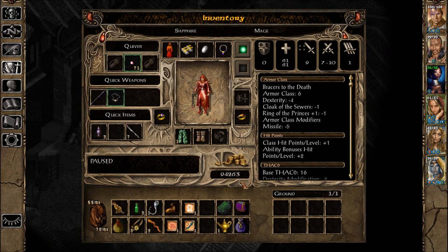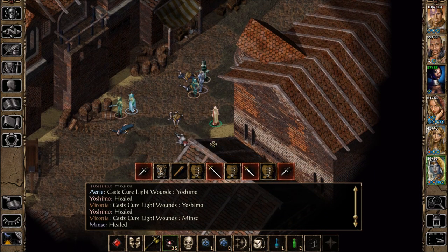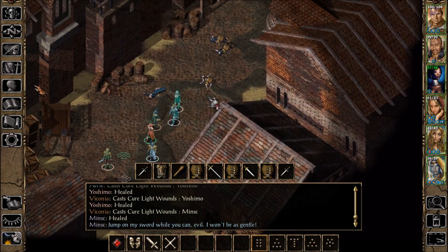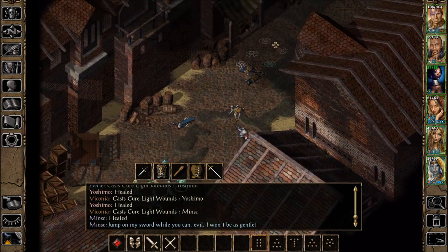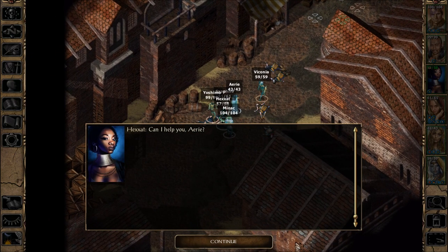Now I'm pretty sure none of us need these scrolls, so these are going to go away. I'm always checking these screens — once in a while there's something we can loot. I think Hexat's saying: can I help you, Aerie?